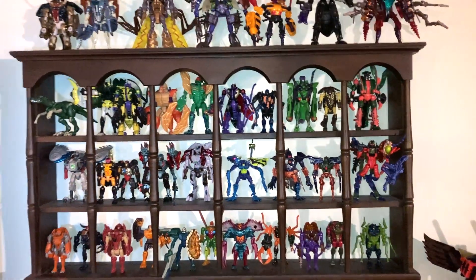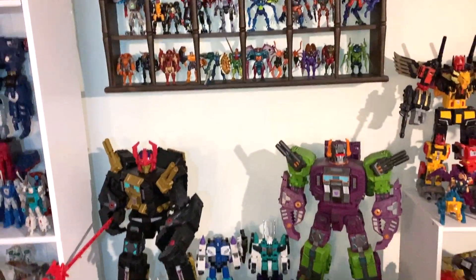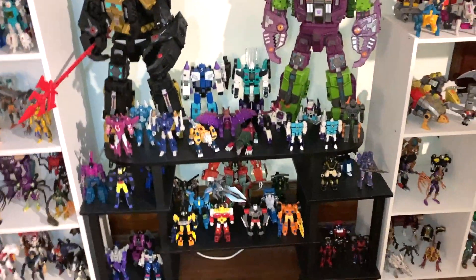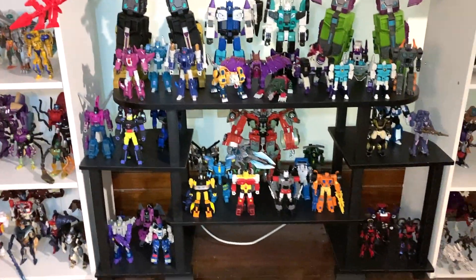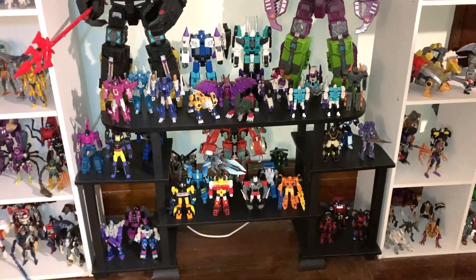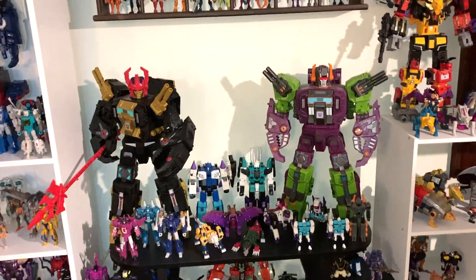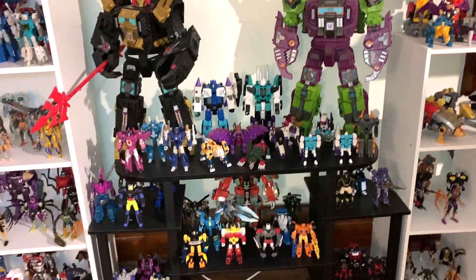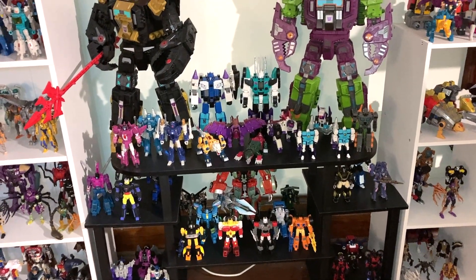One of the biggest changes to the Canon display this month is I replaced that black table shelf with a much more dynamic shelf that's mostly the same surface area as that table had, just kind of divided into different areas. So it's a lot of the same figures, but I think it just looks a little bit more dynamic. That table was a little ratty and kind of collected dust really easily.